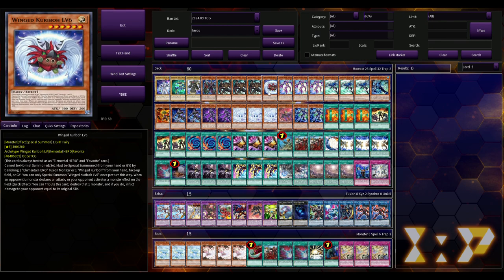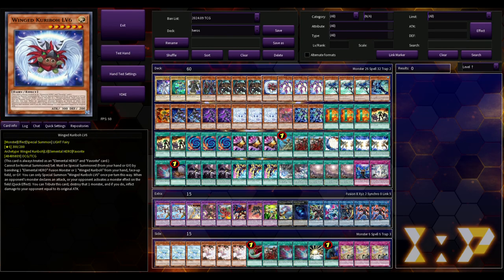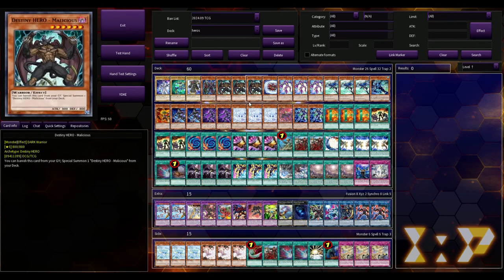What does Wing Cariboo do? Elemental Hero Favorite Card — cannot be normal summoned or set, must be special summoned from your hand or grave by banishing an Elemental Hero fusion monster or a Wing Cariboo from your hand, face-up field, or grave. You can only special summon one level six this way per turn. When an opponent's monster declares an attack or your opponent activates a monster effect on the field, quick effect: tribute this card, destroy that monster, and if you do inflict damage equal to its original attack. You'd probably never do that, but it's a searchable Elemental Hero Favorite Card, so if you have Thunder Giant up you can cheese this out — and it's also level six, which is funny.